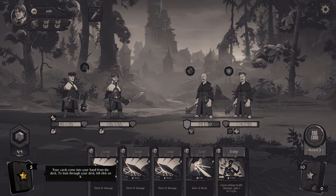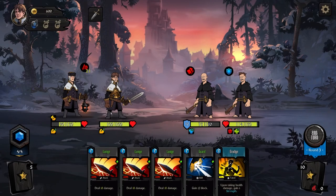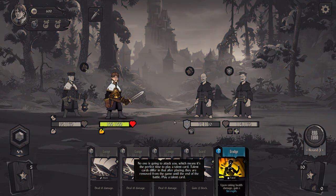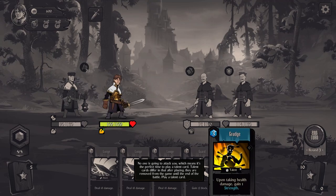Cards are coming to your hand from the deck. Looking through the deck, we've got a miss coming, but that's okay. He's got a block — no one's going to attack you, which means it's a perfect time to play a talent card.